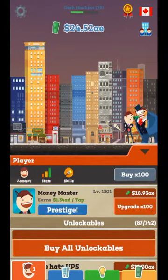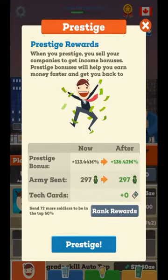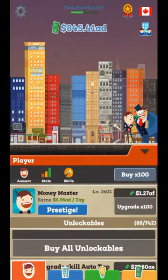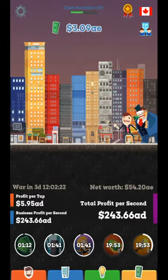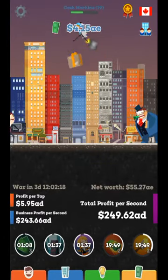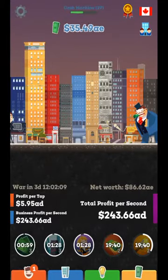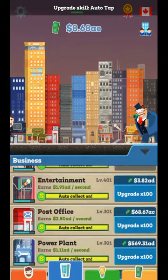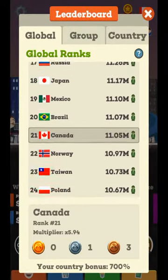This is the online feature of the game. You saw earlier how it says army sends — well, if I prestige, I'll send 297 army members. I still have 297, but I'm not sure. You see in the top right corner of this black little box? It says war in three days. I'm actually recording this on Wednesday right now — this is supposed to happen every Saturday, so it should be saying war in one day from when you're watching. But basically, war works on how many troops you have.